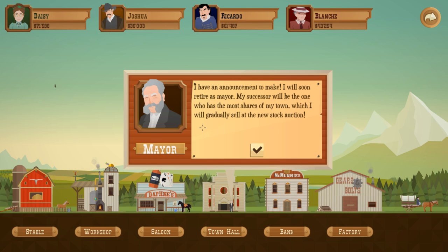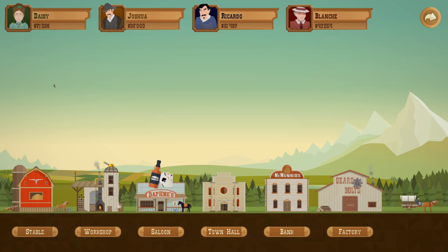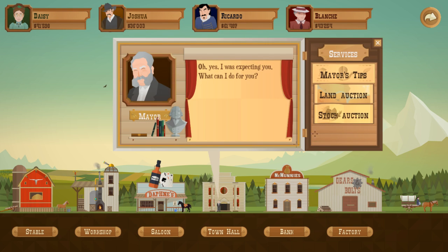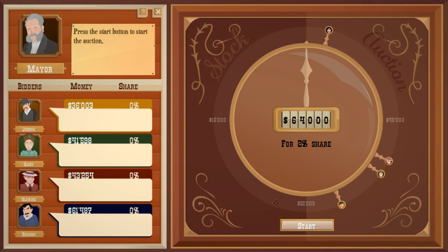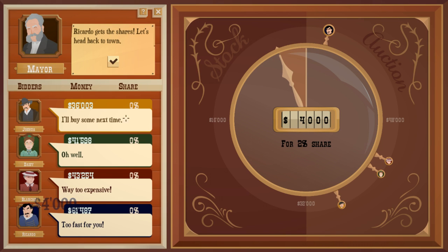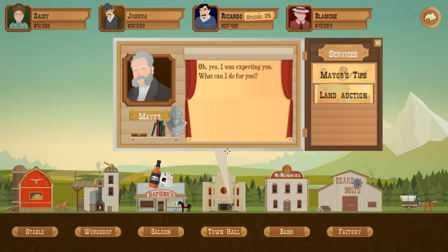The stock options have now been introduced to the game. I think that's how you pretty much win the game — you buy the stocks until you have all of them and then you become the mayor. This is a new reason to get more money because they don't always sell at a cheap price. I'm going to observe the stock option first, not buy anything, just to see the rough price they go for each time. Now I know roughly how much that is, I'm going back to the land auction.